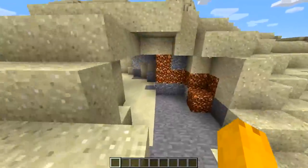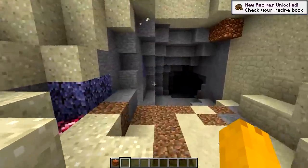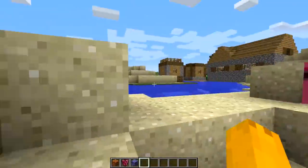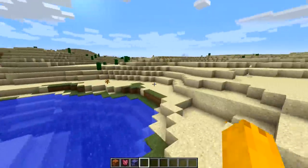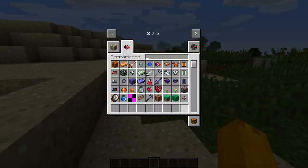Right off the bat looking around, I can see copper generating - nice, though it looks kind of ugly if I'm being honest. We also got demonite generating, which is not too bad. The sprites are kind of rough but look good enough.